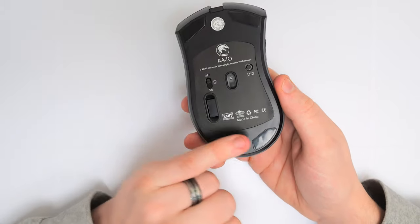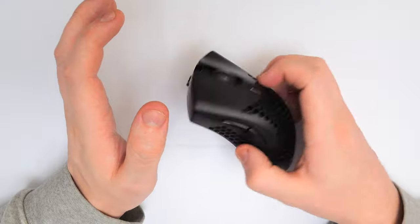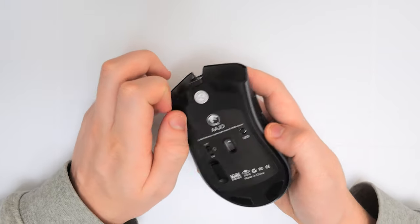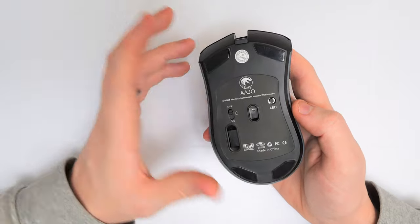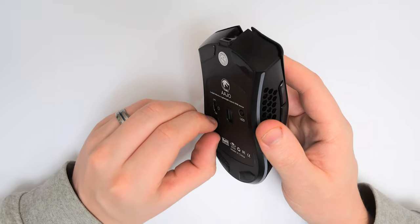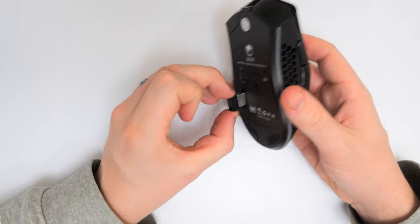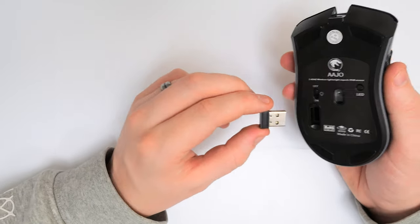On the bottom we have four individual rubber feet — two at the top, two at the bottom — which give you a smooth feel as you're moving around. I've noticed with cheaper mice that these don't last very long, so using a mouse mat will give you a bit more life expectancy on them. We also have the USB receiver stored on the bottom, and one thing I always hate is that they put it in such an awkward place that you can't get it out without a tool. But there we go — a small USB receiver that just goes into your laptop or PC and you're good to go.